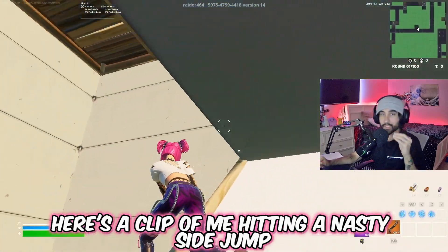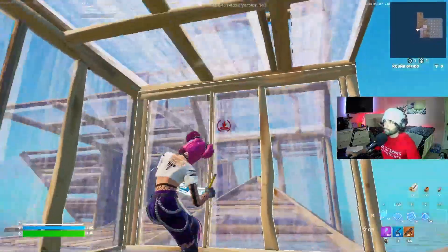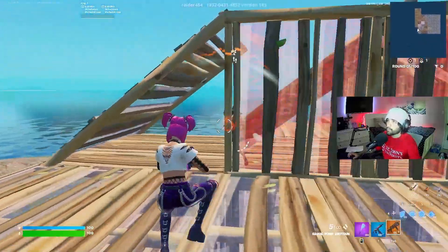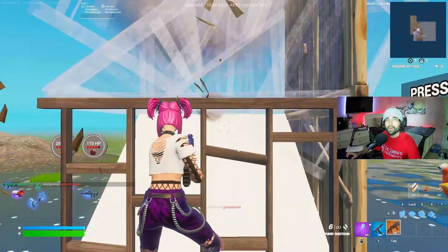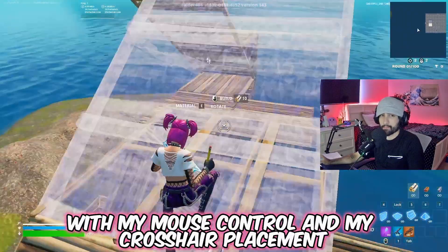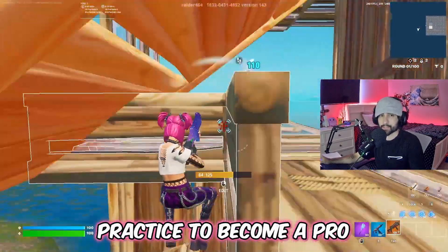My double edits are way more smooth than on the first day. Here's a clip of me hitting a nasty side jump. Because of all the practice I've been doing, I think I'm getting a little bit crazier with my mouse control and my crosshair placement — let me know what you guys think. I'll see you tomorrow in day three.